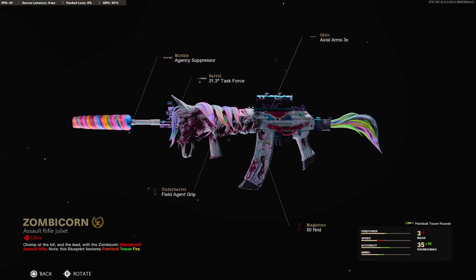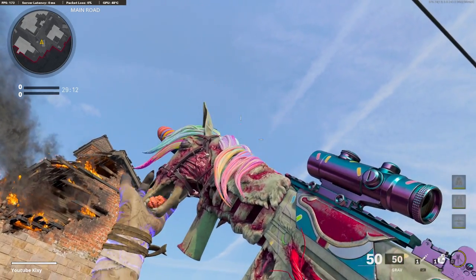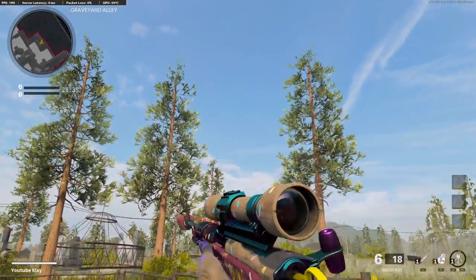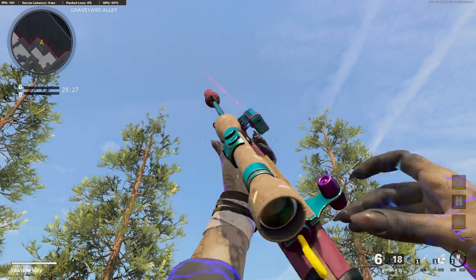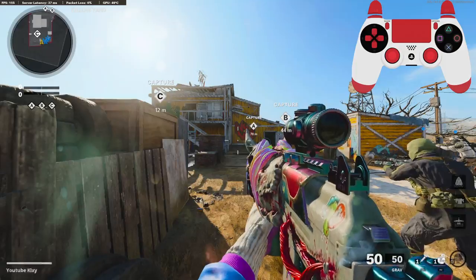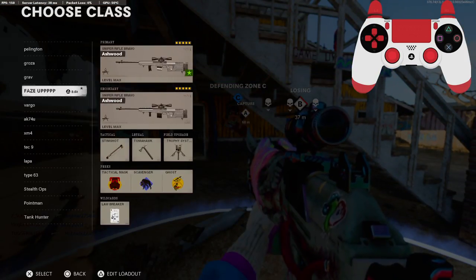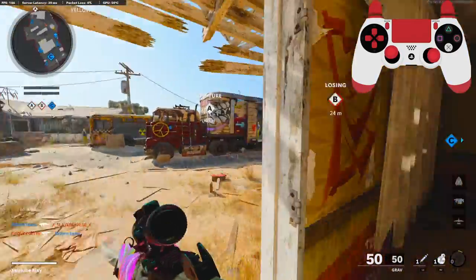I'm going to have a gameplay for you guys. I hope you guys enjoy the video. Hit that like button and I'll see you in the next one. Alright, we're going to be checking out the zombie corn blueprint. I really like this blueprint, it's actually amazing. The inspect is crazy - all that confetti comes out. I'm thinking in the second half we're going to switch to the Swiss just so you guys can see.